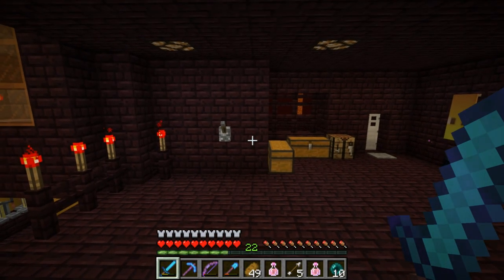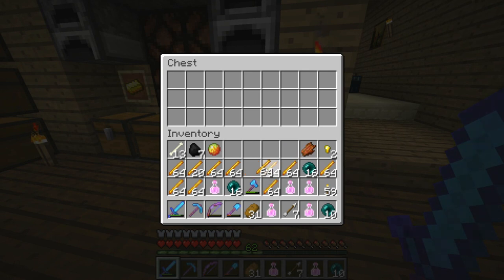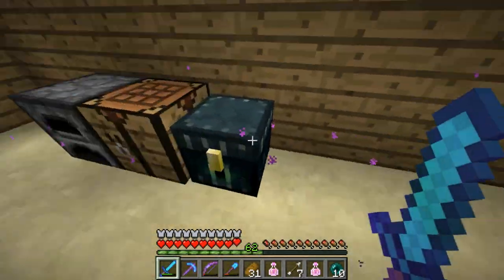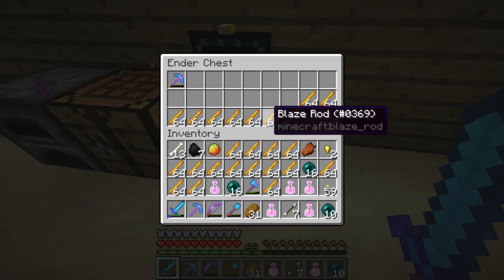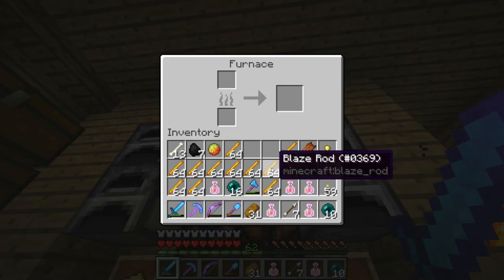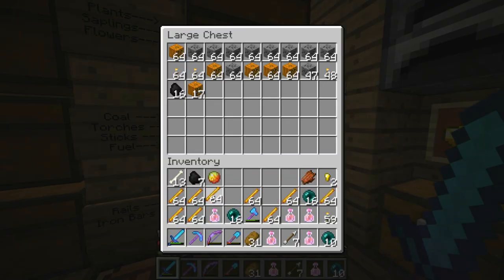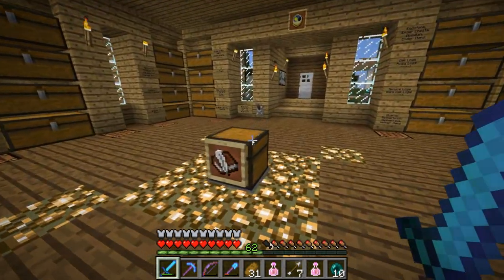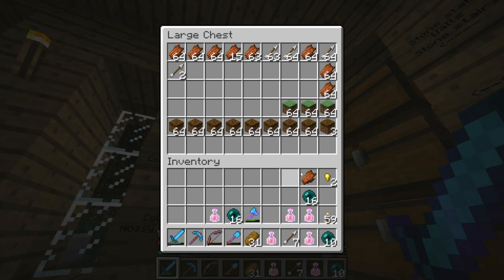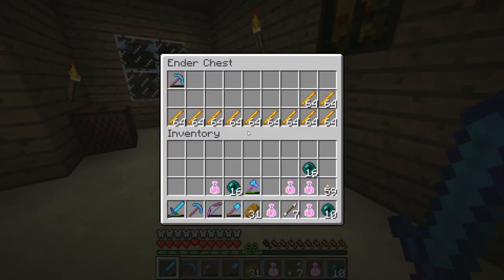We also have a second blaze farm over here that uses the same design — you can see it's also running right now. You can activate both at the same time by standing on this spot. I'm going to stand here for a bit and get some blaze rods. Alright, we got quite a number of blaze rods — I'm going to put those into the auto smelter to get our fuel going. We got quite a number that'll power our furnaces for quite some time.